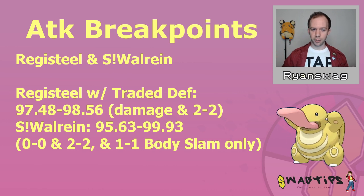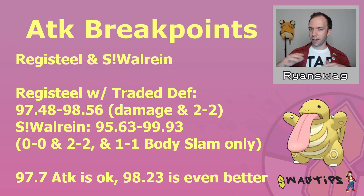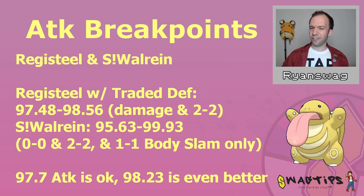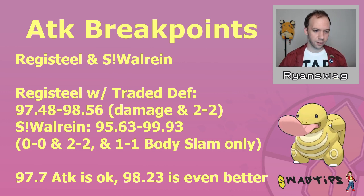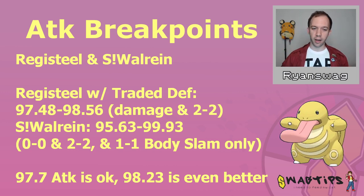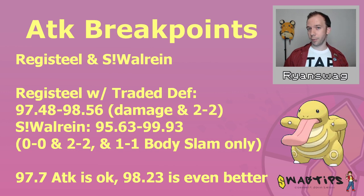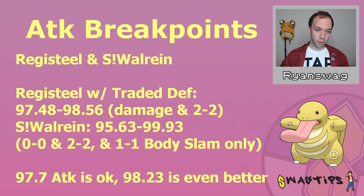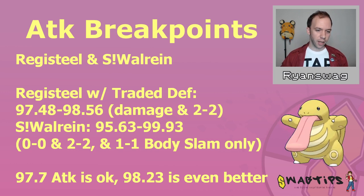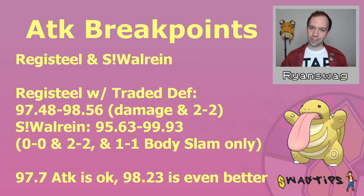My general recommendation is: if you're interested in these attack breakpoints, 97.7 attack is a good low end to shoot for. If you're really interested in getting it, 98.23 is a reasonable soft cap based on the potential stats of Registeel and Shadow Walrein. Overall, definitely not a huge priority — but if you're looking through your Lickitung options and you notice you've got the defense and the HP and one has 97.7 attack, that one might be a little better. This attack weight also increases body slam and power whip damage, and can help in the mirror matchup.